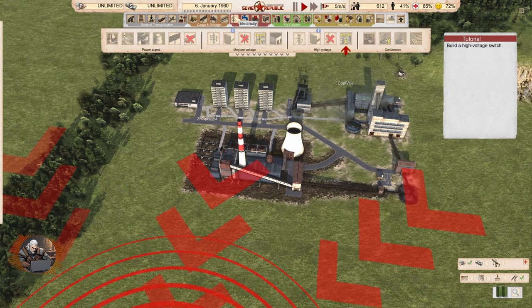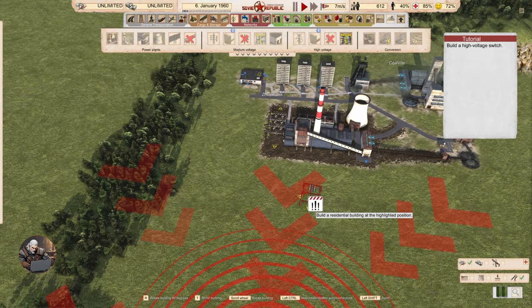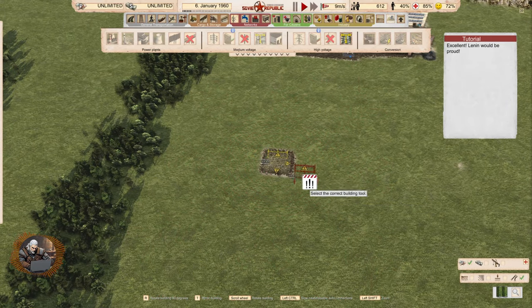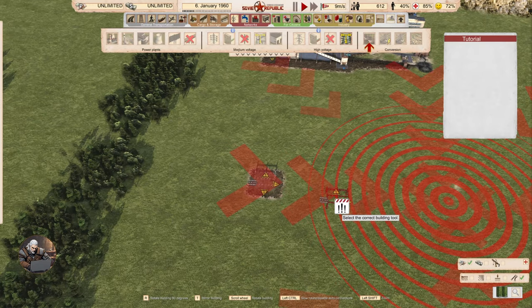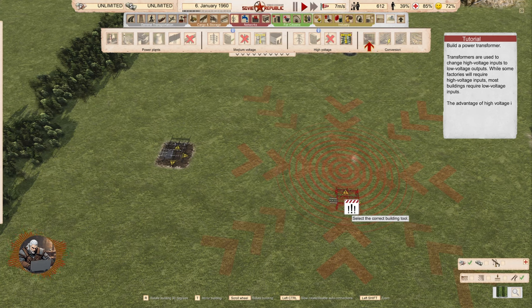Build a high voltage switch — so now we're going to probably export electricity. Let's put this high voltage switch in place. Build a power transformer. Transformers are used to change high voltage inputs to low voltage inputs. While some factories require high voltage inputs, most buildings require low voltage. The advantage of high voltage is that it can transport energy in large quantities by a single wire.